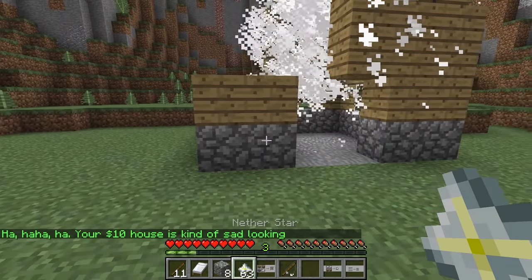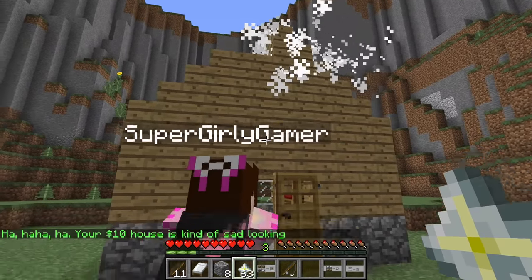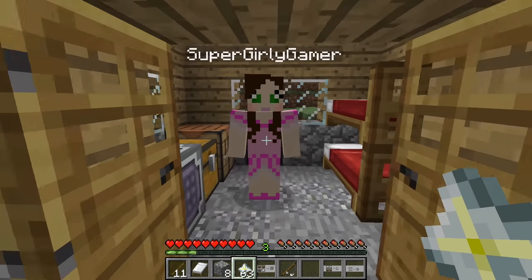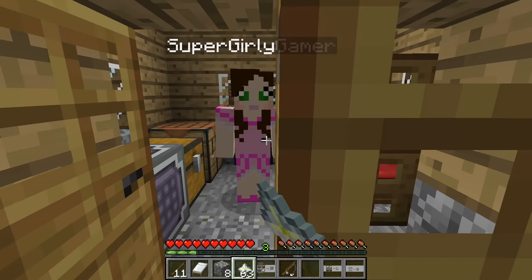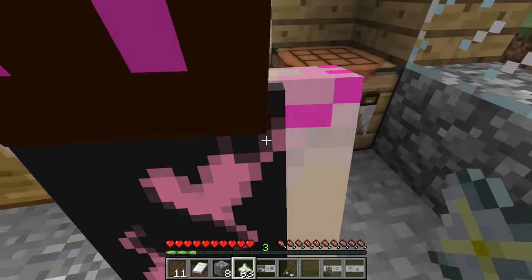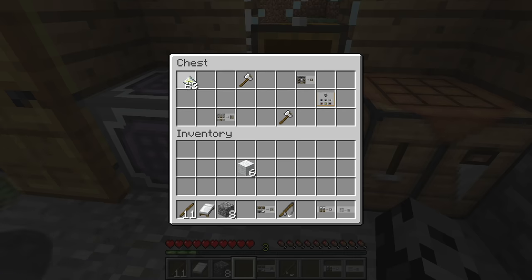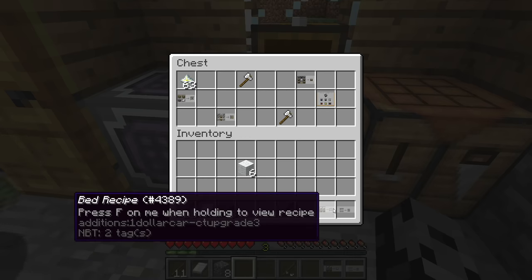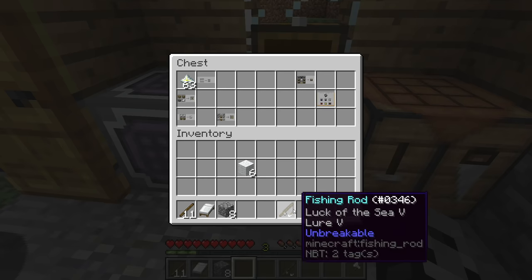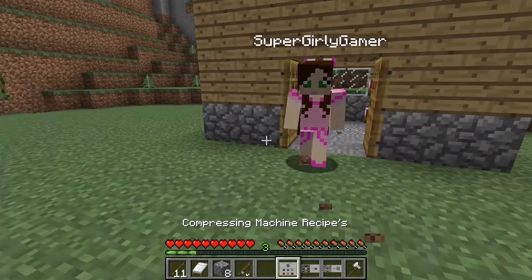Your ten dollar house is kind of sad looking. It's not really bad for ten dollars - when I craft a house this is usually what it looks like. There was a glitch where I picked up 63 nether stars I probably wasn't supposed to have. Just hold on to them, you never know. We got axes so grab one from the chest, and we have three new crafting recipes.